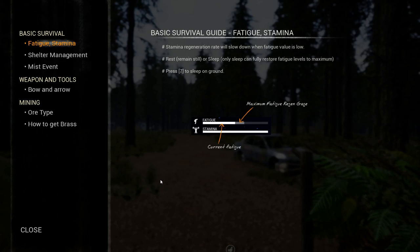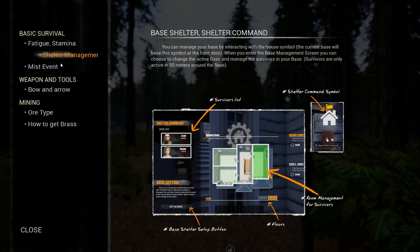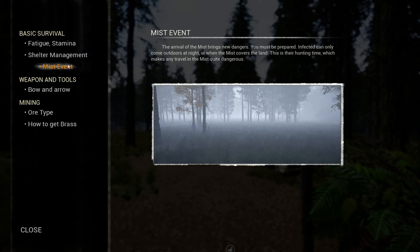We're going to continue on. There's a lot of stuff here that I enjoy that other games don't have, so we're going to check it out. This is what you're going to see when you first come into the game: fatigue and stamina, shelter management — I'm familiar with all of this stuff. The mist event.